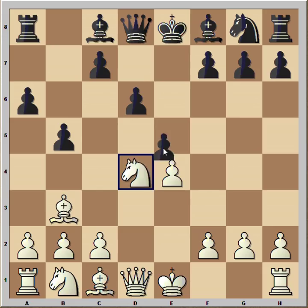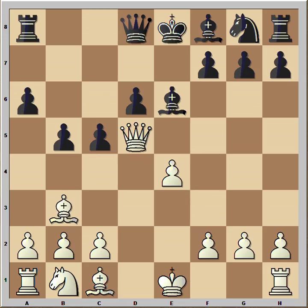Now white can capture the pawn with the queen. This is not a very good variation because black can play c5. And after queen goes to d5, bishop to e6. After queen to c6, bishop goes back.